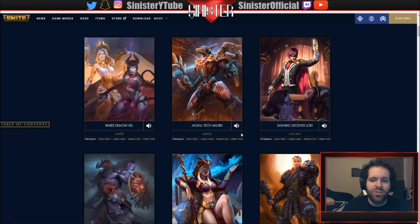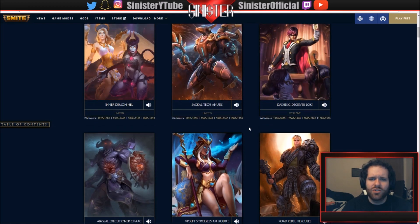We have Jackal Tech Anubis, which is the reward for the new Smite birthday - if you buy all three bundles you get this skin. The voice line: 'Roger roger, we'll take out their units first and try and seize their base, stand by.' Really unique voice - I've never heard anything like that. They usually have the same theme to the voices but this one is super different.